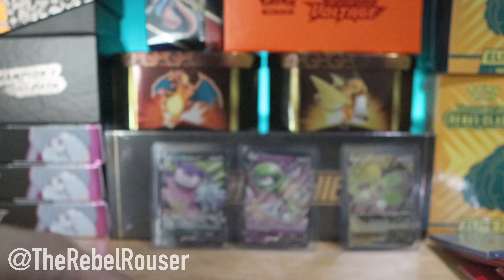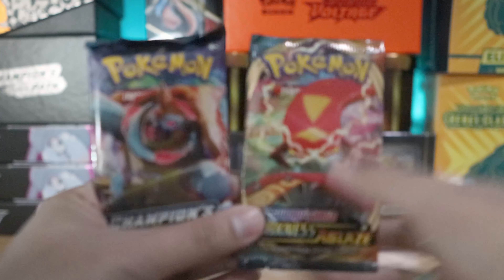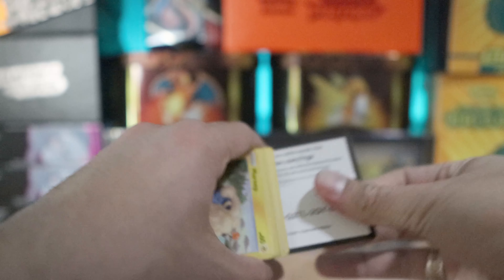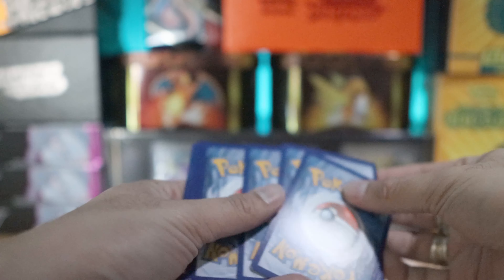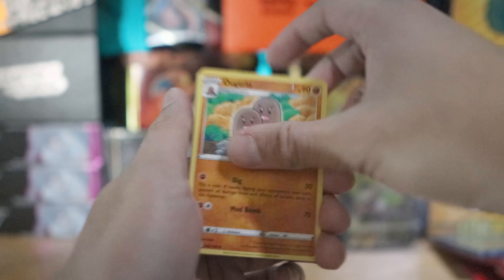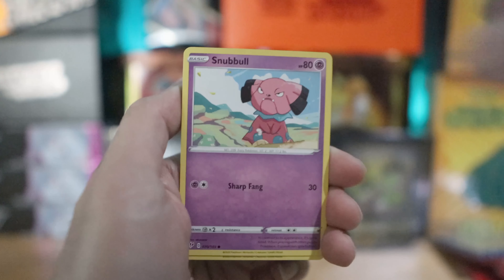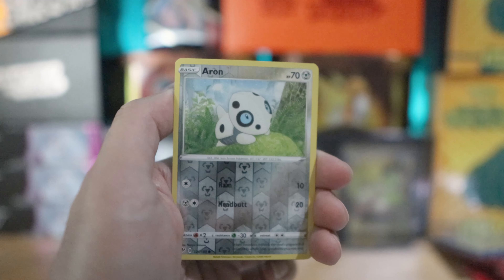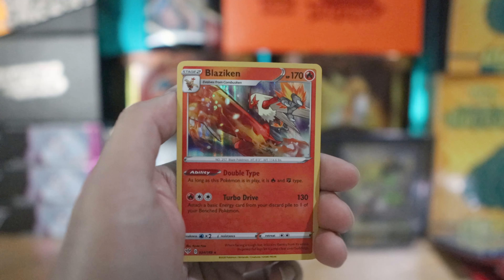I don't think I'm going to stop purchasing Champion's Path as long as it's allotted to me - I will absolutely buy it, not just because I'm trying to pull something good, because clearly I have not pulled anything good from them. But it's a beautiful set - all these random in-between sets for Pokemon cards are absolutely beautiful. I have no problem hunting it down, but am I willing to pay the aftermarket price? Hopefully not. Reverse holo is an Aerodactyl and the rare is a Blaziken.